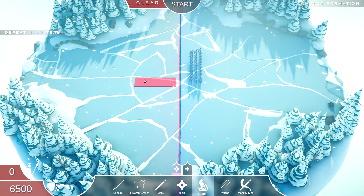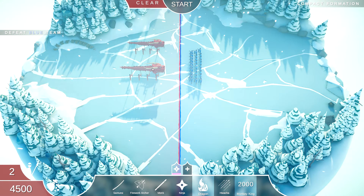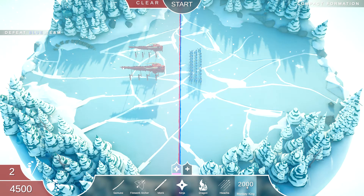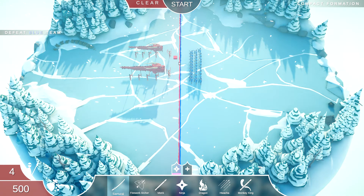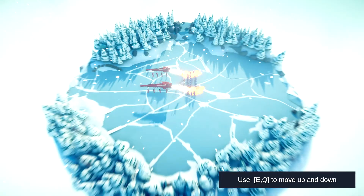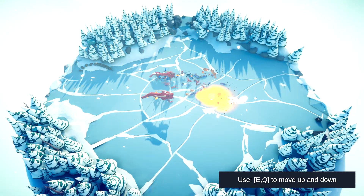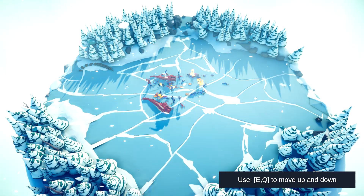I'm gonna try two dragons here, and I want to try the monkey king — I think I've used it once before. I'm just praying this is gonna work, but I still doubt it will. I'm just hoping the berserkers go for something — oh my god, they're so strong. Okay, it all relies on the monkey king now, there's no one else left.